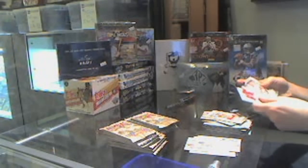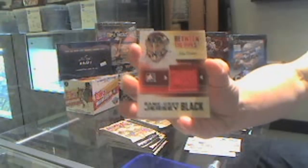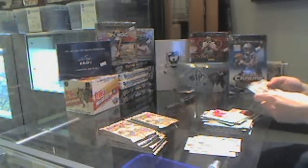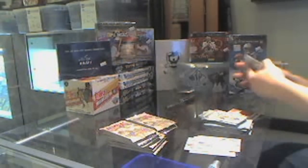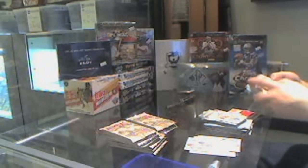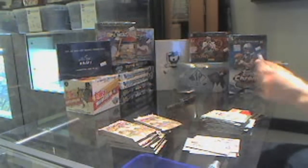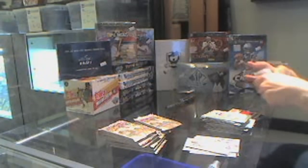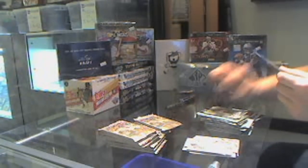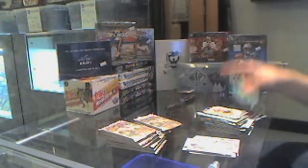We've got something here — a game used jersey black of Mike Broder. The group break is $43 a spot, 9 boxes total. Link is in the title on the right side for all the break details. We've got the Masked Emerald of Ty Conklin.